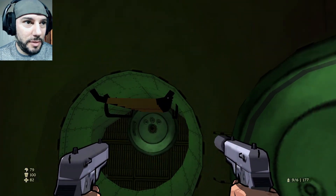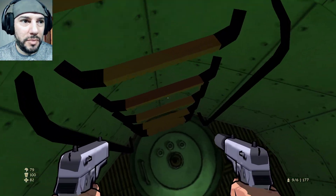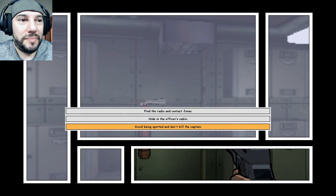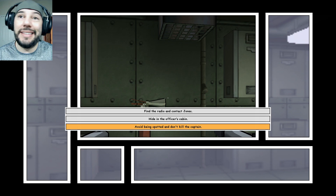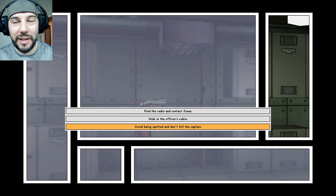We'll go down the hatch. Bro, you are terrible at that. We're going to call it episode complete. Avoid being spotted. Don't kill the captain. Hide in the officer's cabin. So we're going to end it here — we're on the boat. Next episode is going to be going through the submarine, doing a whole bunch of other cool stuff. I'm excited about it.